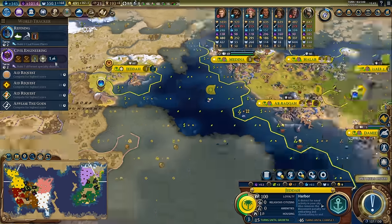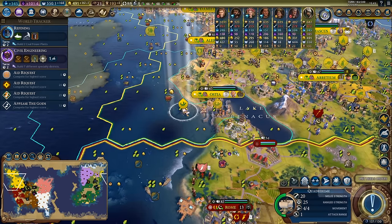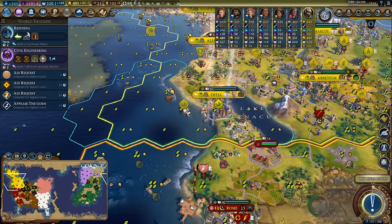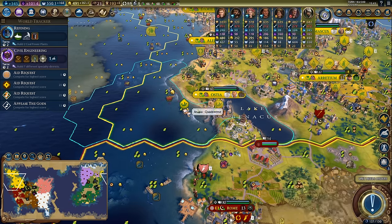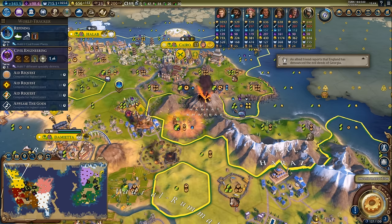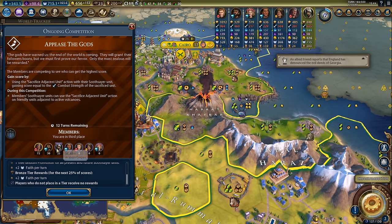Here's a little tip: I don't want to upgrade my quadriremes to frigates because that will cost me niter. What I want to do is wait until I actually unlock battleships and upgrade them straight to battleships - that won't take niter to upgrade so I can use niter for more bombards. Sacrifice my swordsman - currently doing okay on the appease the gods.